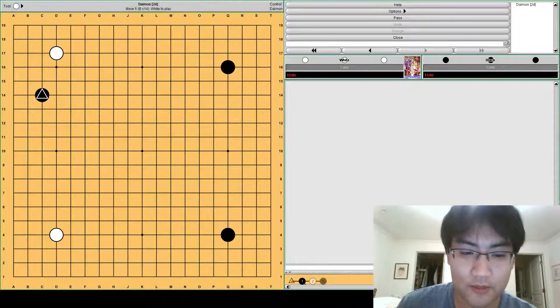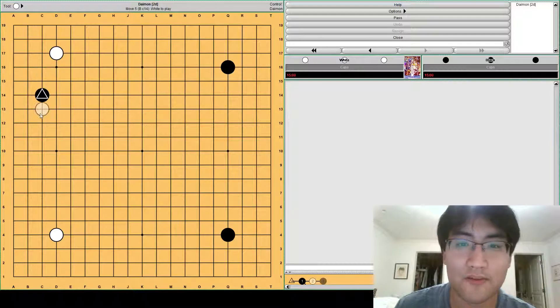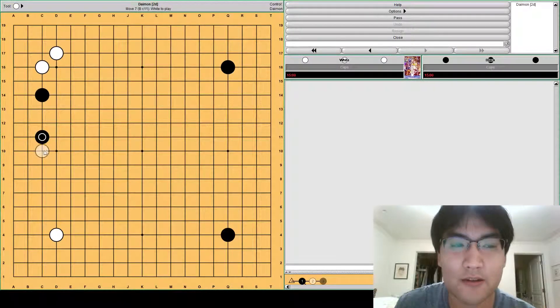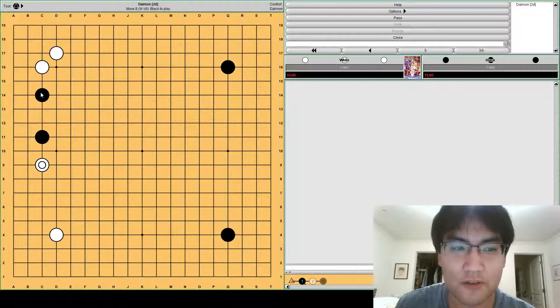In this opening, black plays a far approach because he wants to split the left-hand side. The idea is that black wants to move around the board more quickly, so if he can settle on the left-hand side easily, it becomes a very simple opening and he can just cover more space. The most expected response is this pincer — it adds pressure on these two stones and makes a nice extension from white's 4-4 point. But we're going to look at a particular counterplay to this.